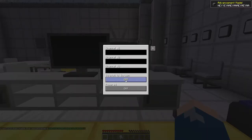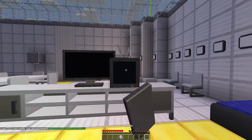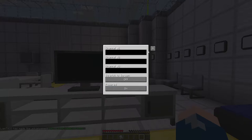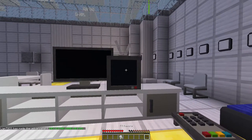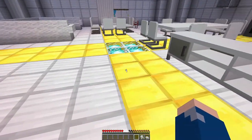This is the normal TV, which also works with the remote. If we sneak, we can turn it on — there you go. And if we sneak again and right-click the remote at the TV, it turns off. That's pretty cool. Let's put that in inventory — there's no point storing it anywhere else.